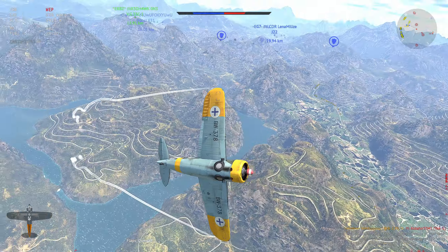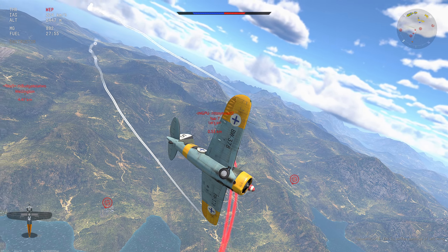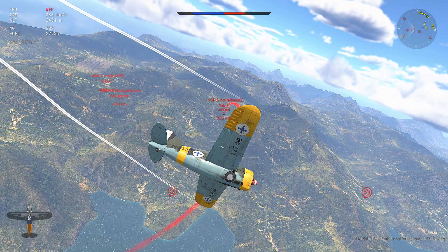Commence the energy trap. I'll keep it horizontal so I don't bleed too much speed here — 220 knots. That's plenty in the Finnish Buffalo.